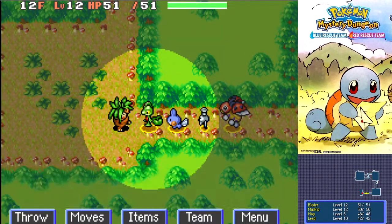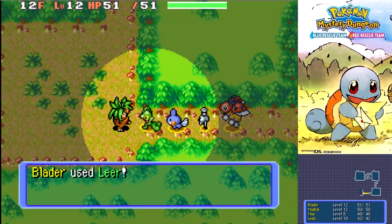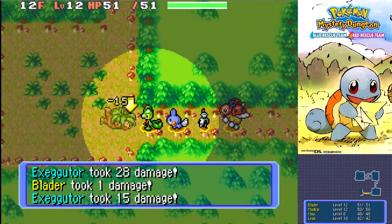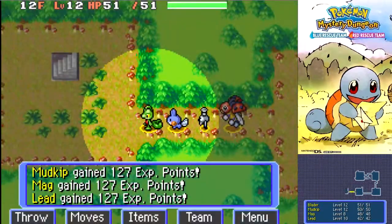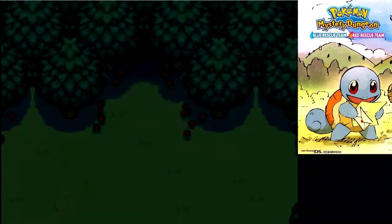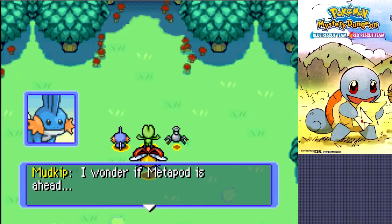I've got a feeling this guy's going to put us to sleep. At the very least I can lower his defense. Really? He's just going to bop me? Oh well. That's a lot of experience because Exeggutor is the evolved form of Exeggcute — very easy to defeat. Here we go. We came quite a ways into this forest — I wonder if Metapod is ahead.